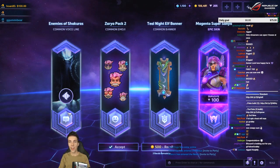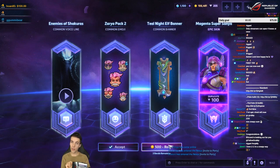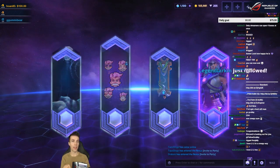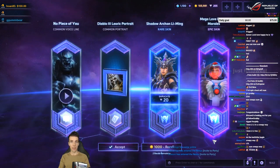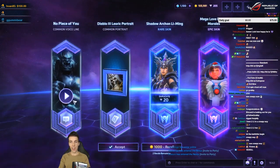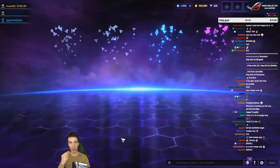Magenta Supersonic Sonya — 'Suffer the enemy.' This could be better and I do have a little bit of gold to spare, so let's re-roll. Epic mega love Dr. Morales — yeah nice! Leoric portrait, let's do it.